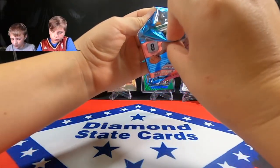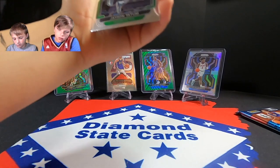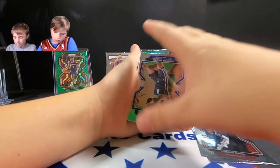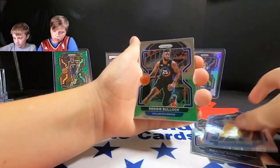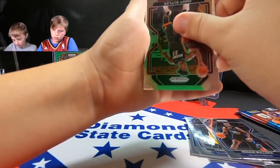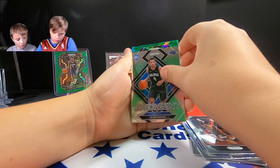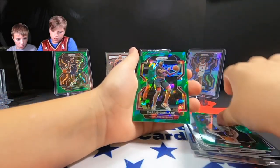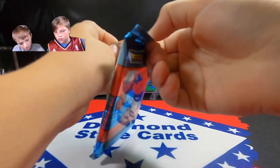Next pack: Jason Tatum, Lonzo Ball, Dwayne Bacon, Derek Favors, Reggie Bullock, Jimmy Butler again, and then a rookie for the Magic — Jalen Suggs! There's somebody. Then Robert Williams and Darius Garland. Still looking for a rookie on the green cracked ice. Two packs left.